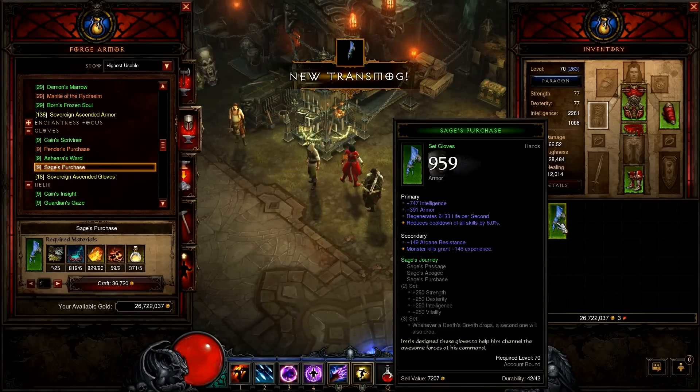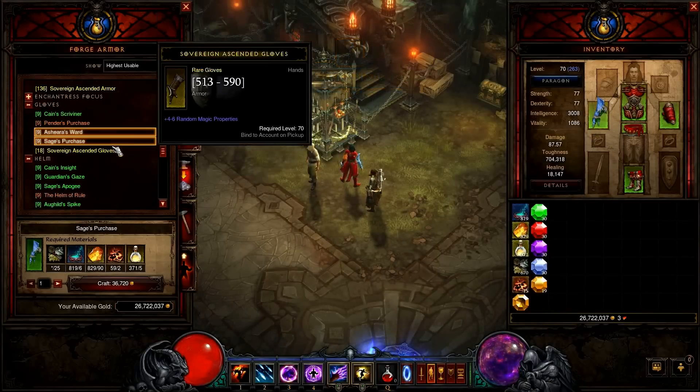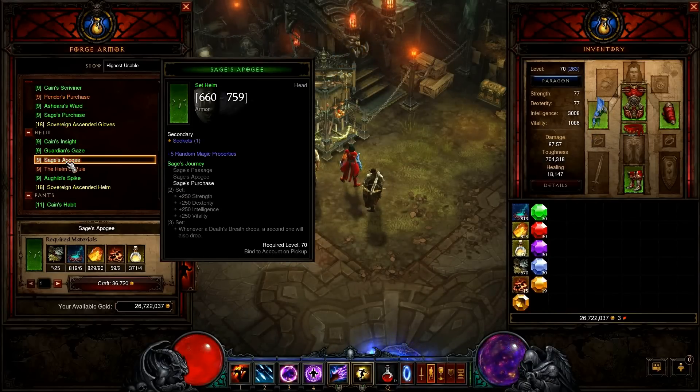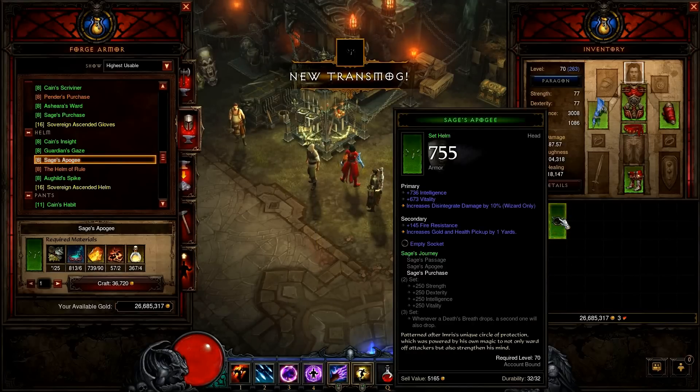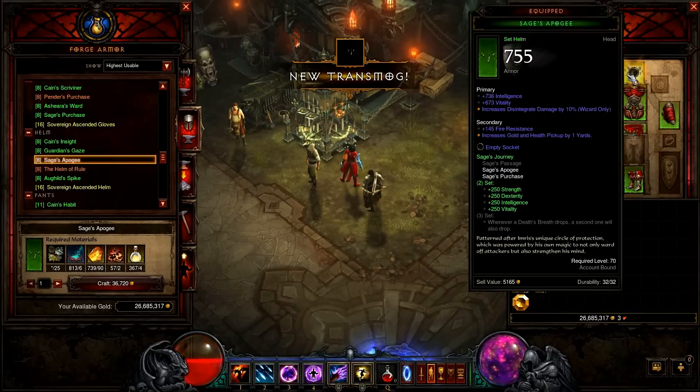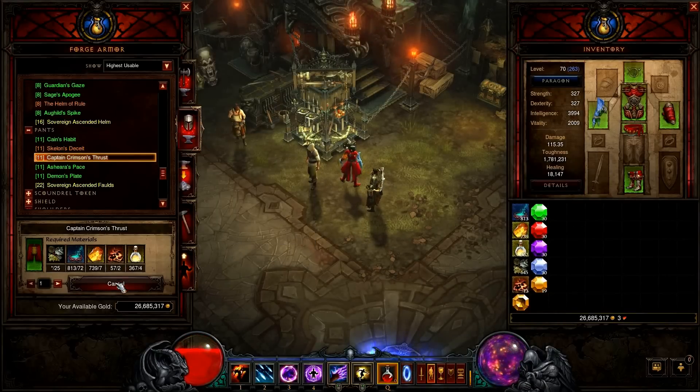Life or cooldown reduction — I will go with the shield. Craft Captain Crimson pants to finish the set for a nice cooldown and resource cost reduction bonus.